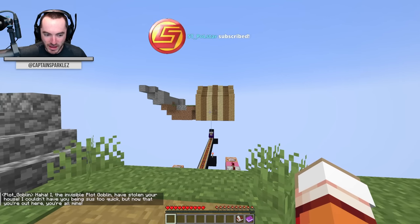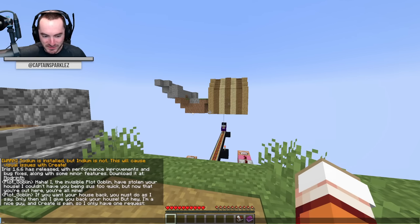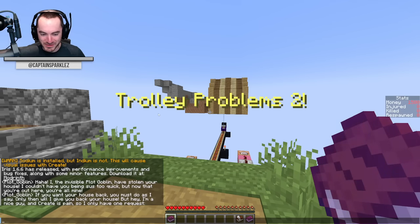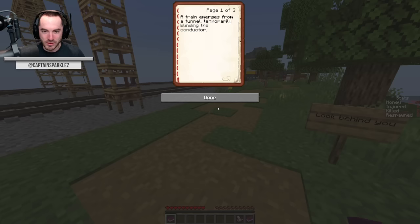"Ha ha! I, the invisible plot goblin, have stolen your house. I couldn't have you being sussed too quick, but now that you're out here, you're all mine. If you want your house back you must do as I say, only then will I give you back your house. But hey, I'm a nice guy and Create is pain, so I only have one request." Scenario one — oh boy.